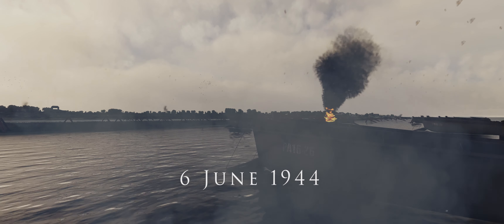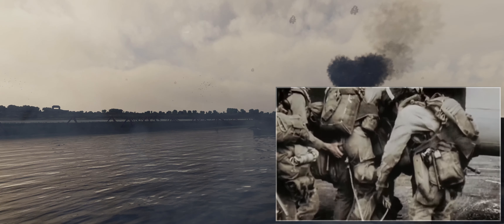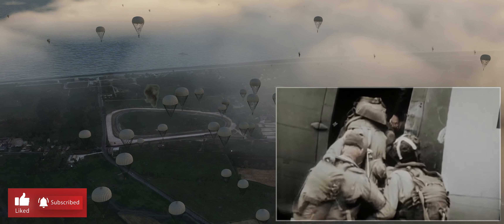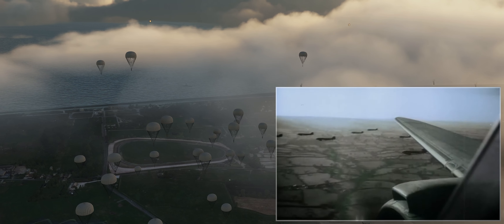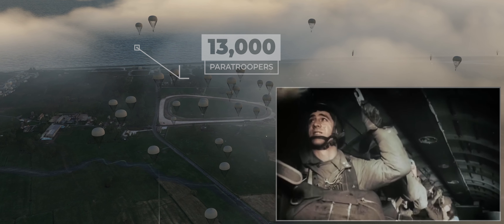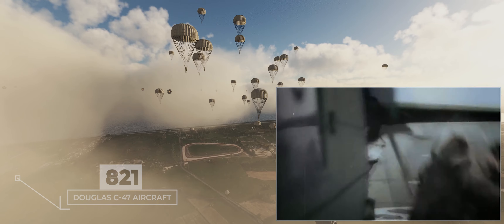On June 6th, 1944, shortly after midnight, D-Day began with the landing of American and British airborne units on French territory. Two American airborne divisions were to establish a bridgehead in the Sainte-Mère-Église area to secure the landing of the U.S. Infantry on the Utah Beach coast. 13,000 paratroopers jumped from 821 Douglas C-47 aircraft, and 4,400 soldiers were flown in by gliders. They were to secure the landing of American infantry units on the Utah Beach coast and help them capture Cherbourg as quickly as possible.